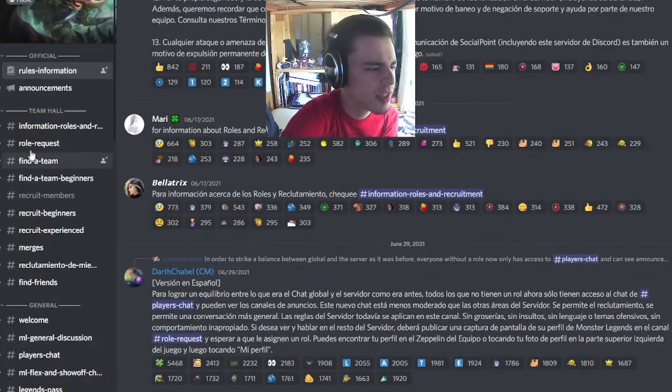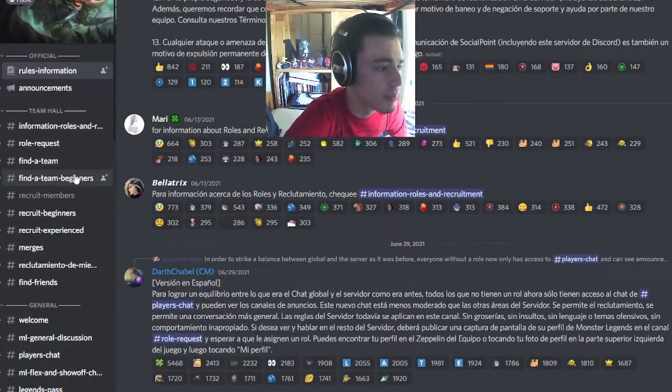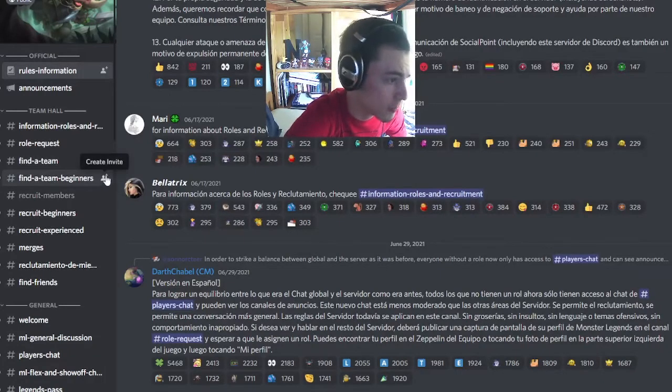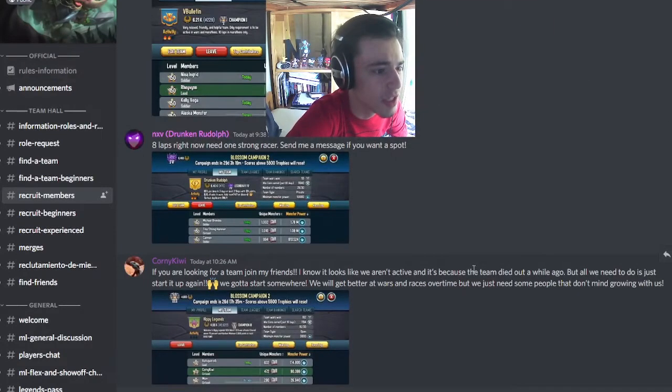By looking in these middle ones, you will be able to find a team if you go to recruit members, recruit beginners, or recruit experience. If you want a team to find you, you can go to find a team or find a team beginners, but that is a much less effective way in my opinion. So I'm going to click on recruit members — you can click recruit beginners or experience depending on what you are — and then you can see a bunch of teams in here.